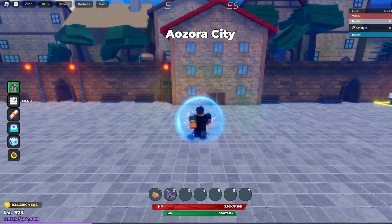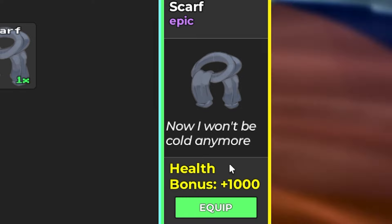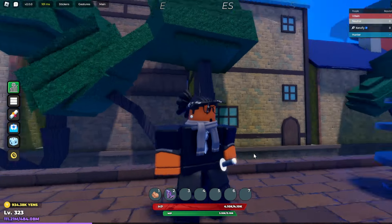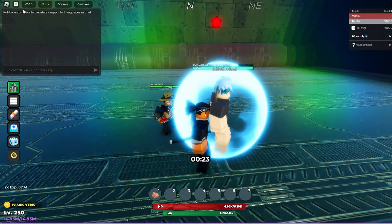Something else added in this update is a scarf boss drop. It's an epic item — plus 1000 health. You can equip it and get 1000 more HP. You can see the scarf on my character, which looks pretty good.